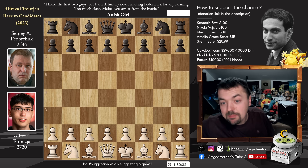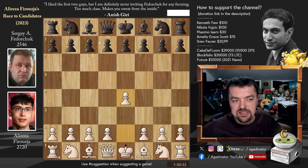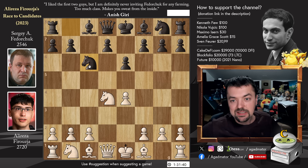Alireza has the white pieces and he opens with Pawn to e4 — the move he trusts will get him safely into the candidates tournament. Pawn to c5, Knight f3, we have Pawn to e6, and now striking against the Sicilian with d4. Captures, captures, and now Knight to c6, going for the Taimanov variation. Knight to c3 and now Queen to c7.